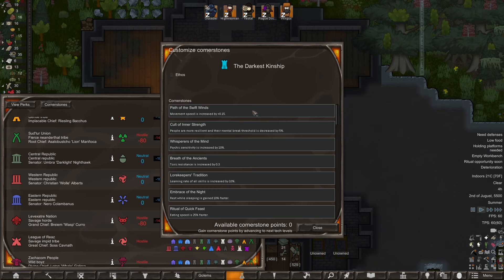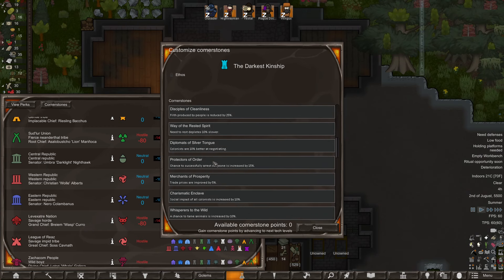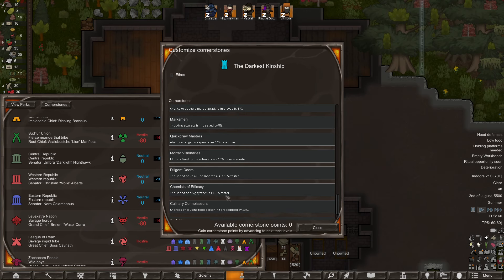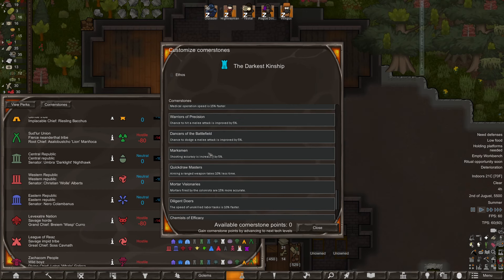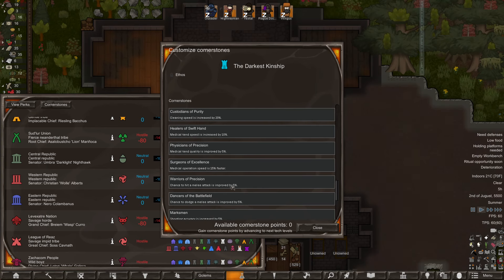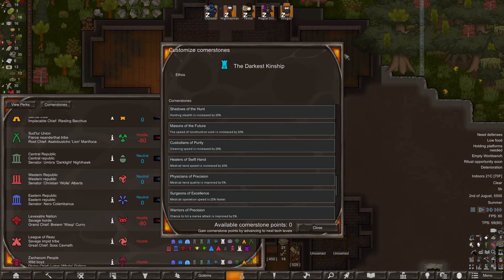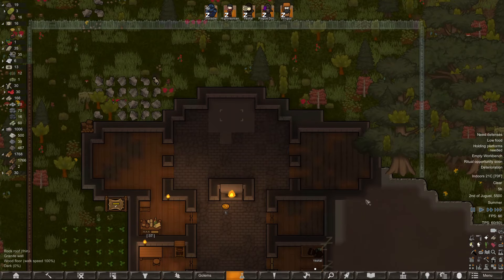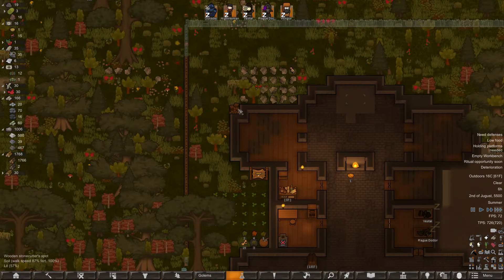With cornerstone points you can get sizable bonuses to your entire faction — butchering yield, resources from shredding mechanoids, shooting accuracy for everybody, melee accuracy, dodge chance. These are kind of neat. All the more reason to do research and make the storyteller mad, I guess.